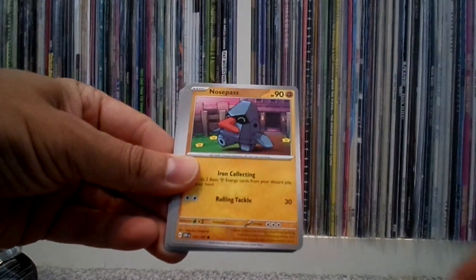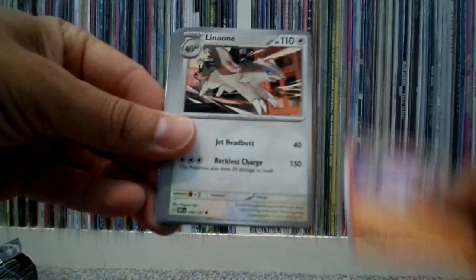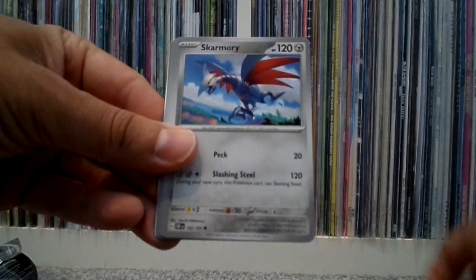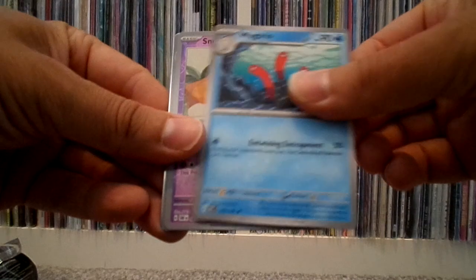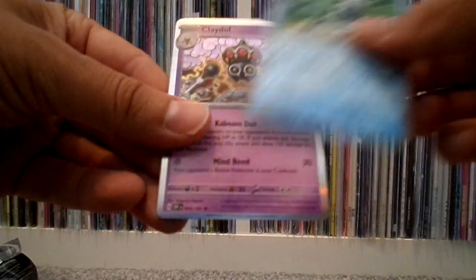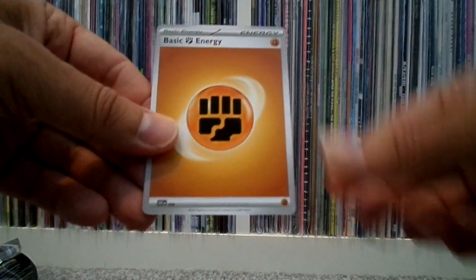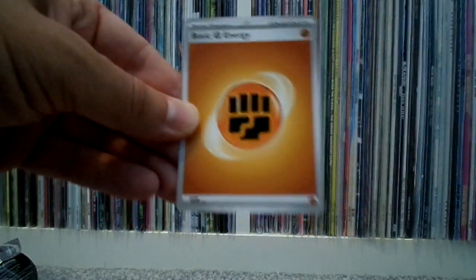We've got Carvana, Fungus, Nosy Pass, Litwick, Lunoon, Skarmory, Wag Trio, Snub Bull, Frogadier, and Claydol Hollow. Oh my god! It's an energy! Yay!